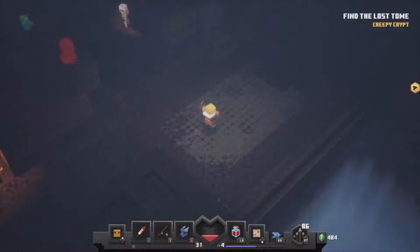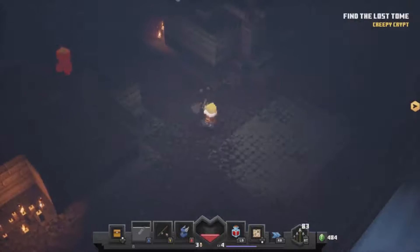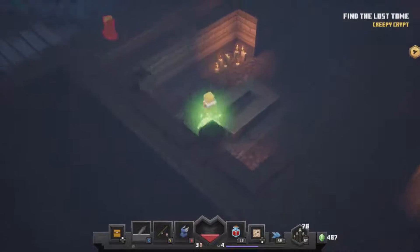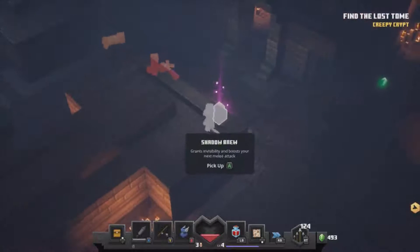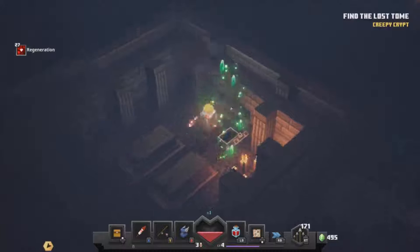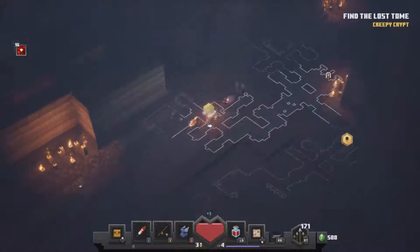Could do with some health — this artifact gives us health back when we use it. There are a lot of creepers about — it is a creepy crypt. I can see us using a lot of arrows in here. Nice, got ourselves a chest with some bread and another arrow bundle. Our health is slowly going up now, almost full health which is brilliant.